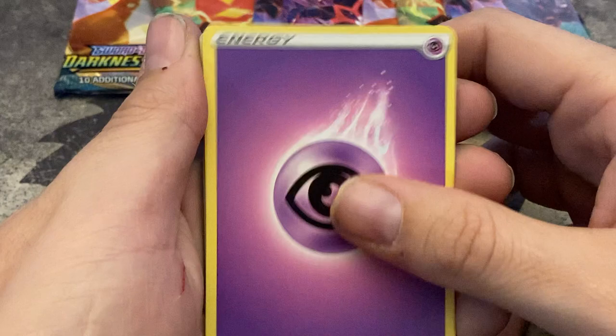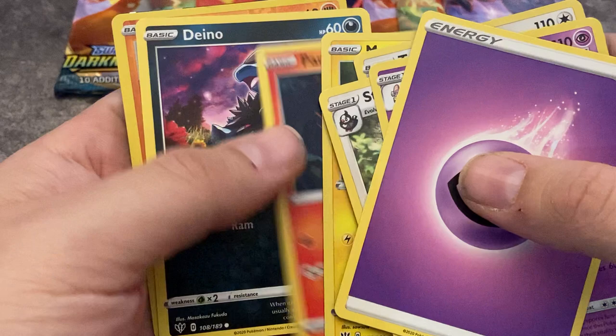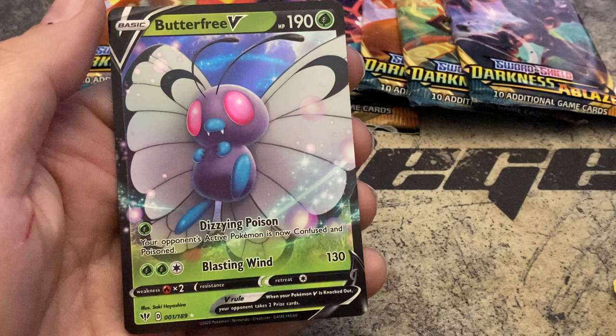Energy — man, never seen one of those before. Butterfree V, baby! Is that worth anything? Probably not. Let's see if we can find a Butterfree V in here anywhere. I don't even see it. Who cares? I need a sleeve. Got some sleeves for me, buddy?